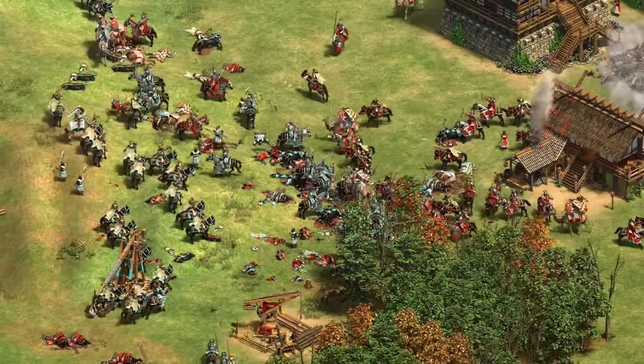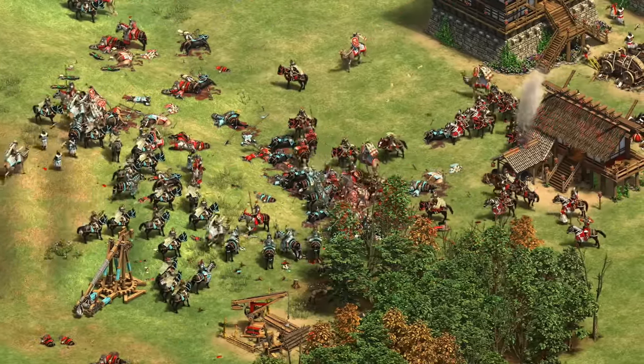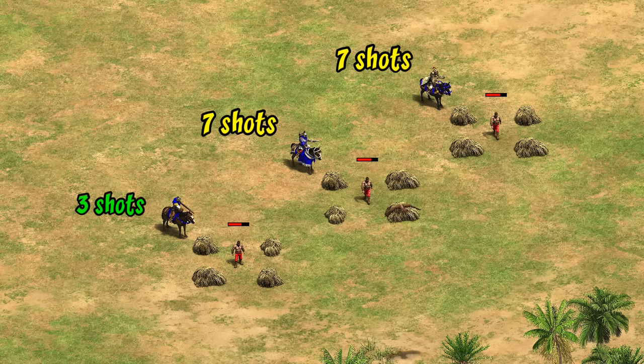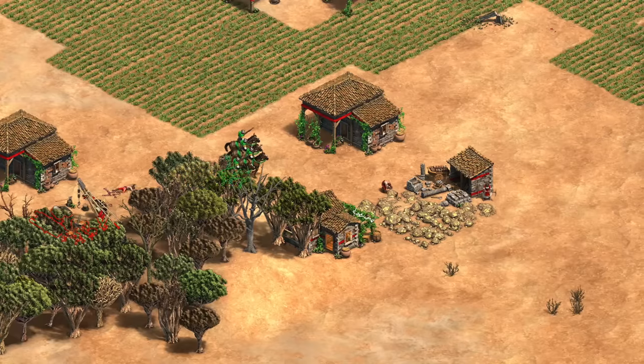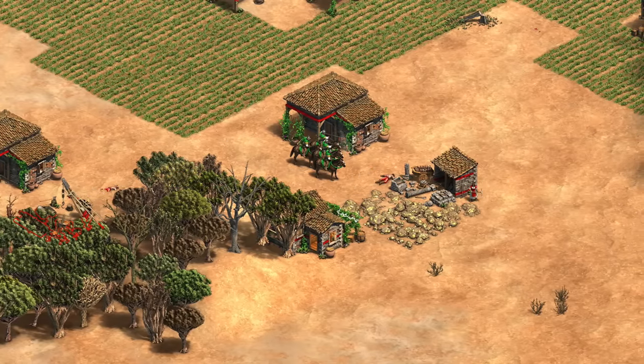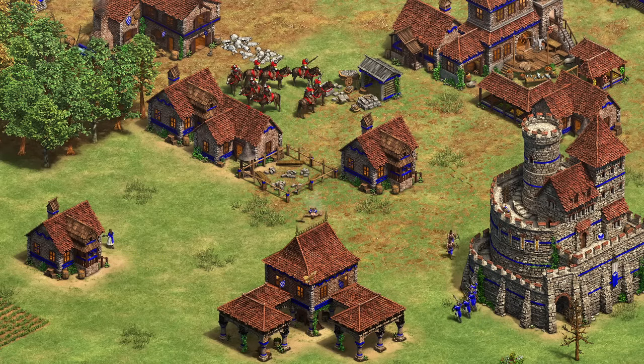I'm going to focus on how they compare to cavalry archers as a baseline and the Mangudai as a fellow S-tier cavalry archer unique unit. Against villagers, their higher attack means they only need 3 shots instead of 7 to take one out, which is pretty significant. It means you only need a group of 3 or 4 Conquistadors to have an effective raiding force and take out villagers in a single volley — especially handy in early Castle Age when you haven't had time to build up decent numbers.